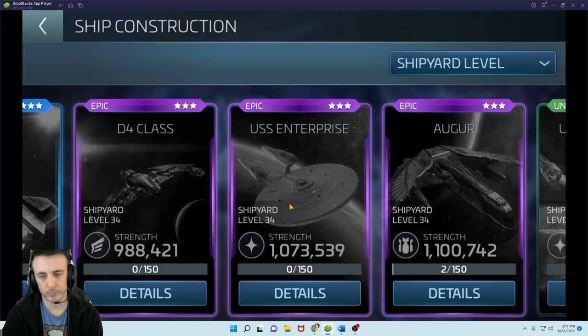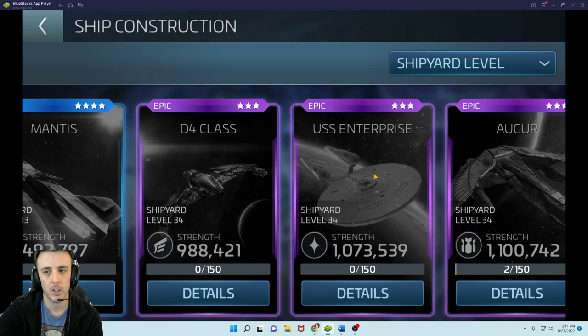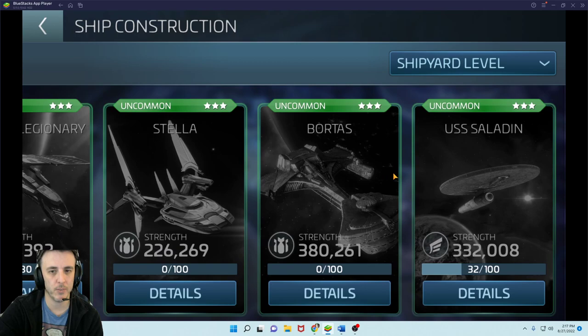Trying to get to 34 within six months, then seeing how long it takes after that to unlock one of the Epic ships — it'll probably take at least another month or two to get the 150 blueprints since it's a lot of faction credits relatively speaking compared to the other ships. So if you're curious just how much of a difference there is between the 26s and the 28s, that's what we're going to show you now.